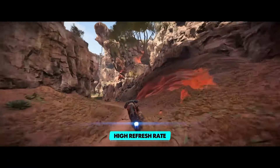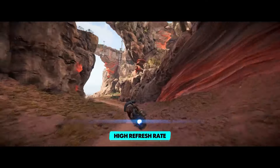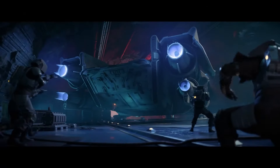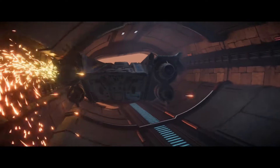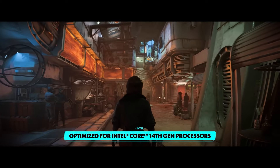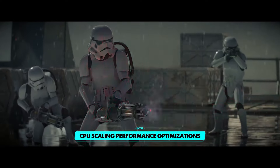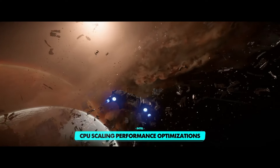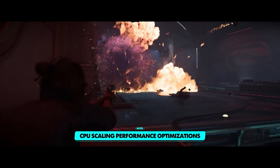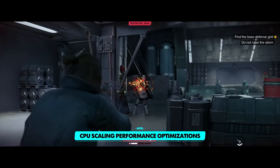Even though we can't tell anything above 60 frames per second in a YouTube video, they're confirming an uncapped frame rate with high refresh rate options, shown using Kay riding her speeder through Toshara. The video also reconfirms optimisation specifically done for 14th generation Intel CPUs through a partnership with Intel, along with CPU scaling performance options. There's also new footage of various parts of the game — mostly imperial-themed, showing off a base and how the Empire operates within the game.